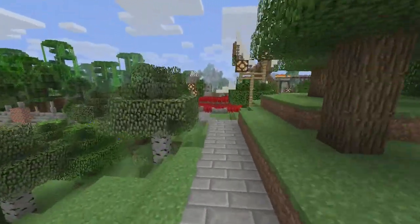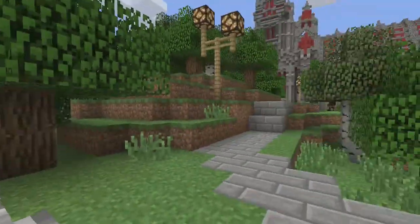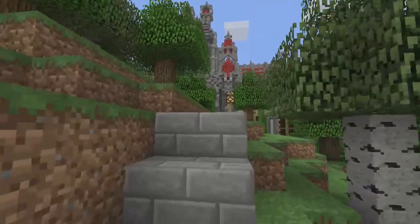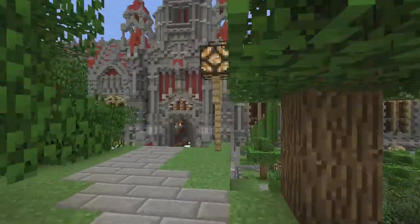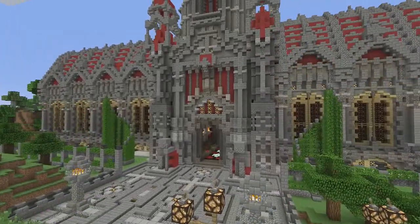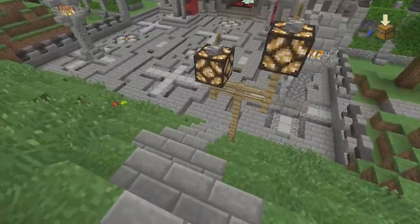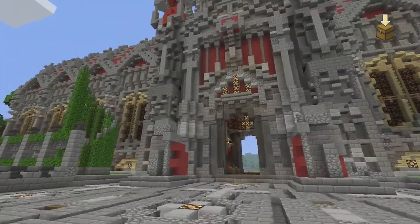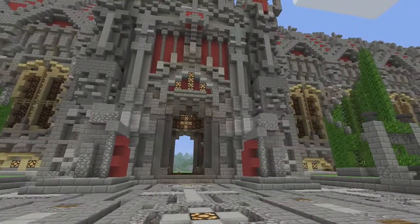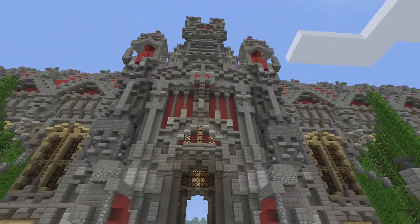We'll start out over here and then walk our way to it. So if we start over here you can already kind of see it — I kind of added steps on that pathway but that's not relevant. So if we walk up here and boom, you get to the top of the hill and you can see all of it — or what's built of it, I should say. Let's go down here. This is all built by hand. This isn't any WorldEdit, planet edit, whatever you call it. I don't do that; I do it all by hand.